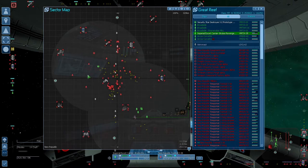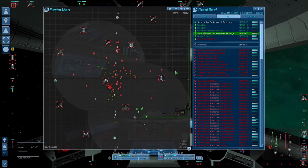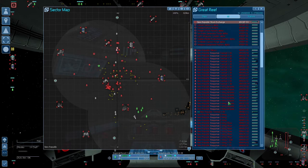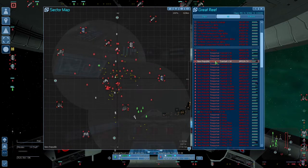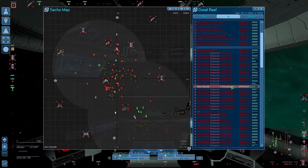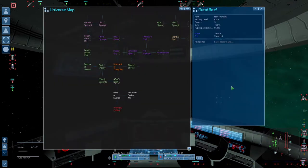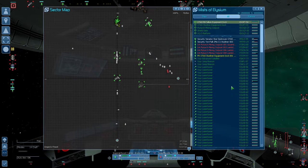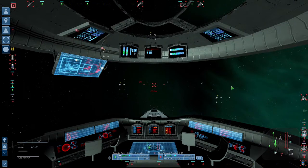So last time we attacked the Great Reef and we actually shattered the New Republic's response fleet. We got rid of the majority of their larger ships — I think they just have whatever is remaining when it comes to their response fighters. What I've done before we got back into this is I took the liberty of getting a couple more ships ready to go.